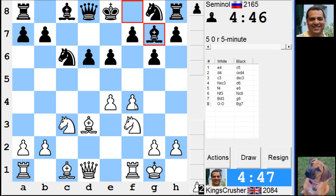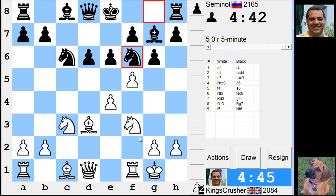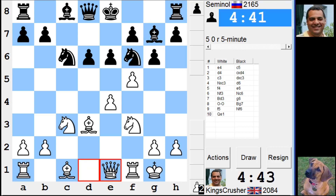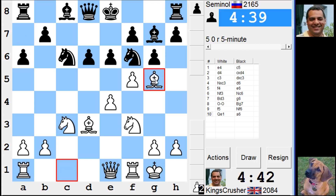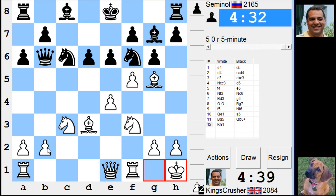He's fianchettoing. I'll play F5 here. Maybe there's D5 — maybe D6 is a bit vulnerable. Check. He's got that check and he's going to win my B2 pawn as well. That would be a bit boring, winning the B2 pawn.